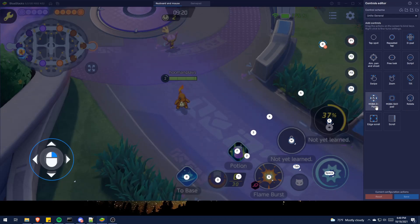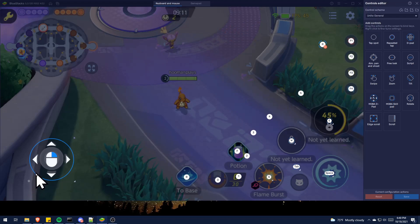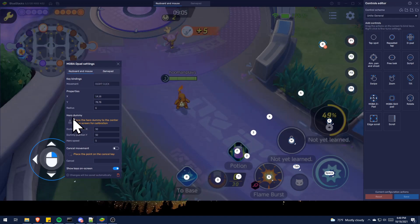First, we have the MOBA D-Pad. This is basically how you run around, and you place it over where your character's movement is. Once you place it, highlight it and come to the bottom left where it says Settings on the little cog and click it. You need to set the Hero Dummy position to 50-50 — you can drag it or just type in 50-50. I set my Hero Speed to 5. The Hero Dummy setting decides where your character will move in relation to where your mouse cursor is.